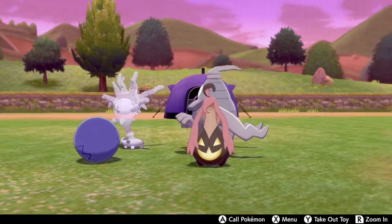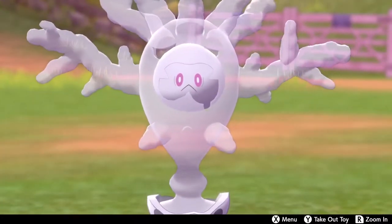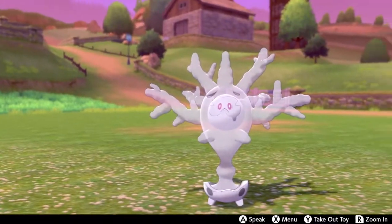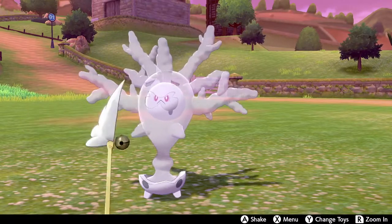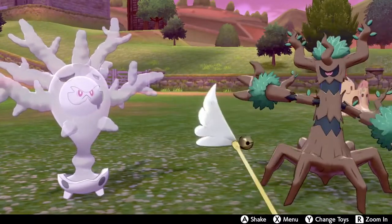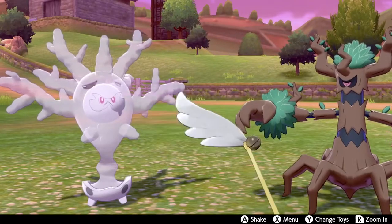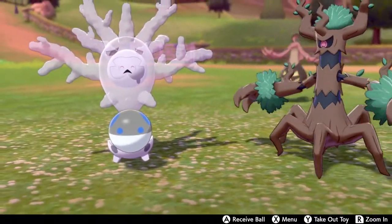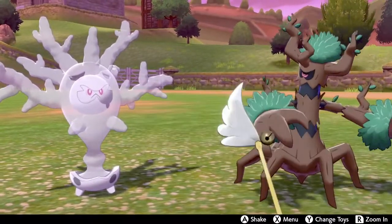Cursola is a brand new evolution introduced in Generation 8 for the Generation 2 Pokémon Corsola. One of the most interesting parts about this design is how it takes on some of the global issues we're dealing with in the real world right now — Cursola is dead coral. One of the things humanity is currently struggling with is the complete decimation of our Great Barrier Reefs, specifically in Australia. Due to pollution, climate change, and other factors, giant areas of coral are being completely decimated. Cursola is an undead piece of coral, an evolution of Corsola, and its design is just absolutely perfect — it's beautiful, elegant, and incredibly eerie because of the backstory it has. Its ghost typing just adds to that lore, and Cursola is a fantastic addition to the Galar roster.